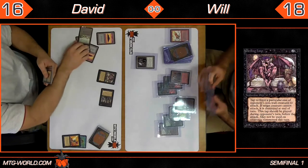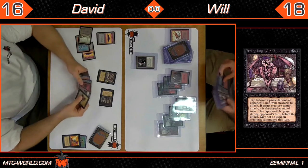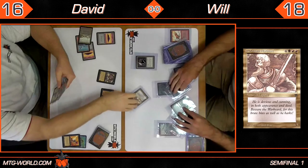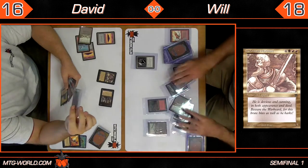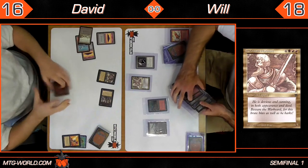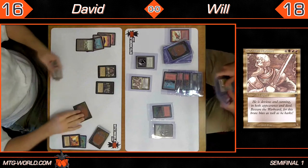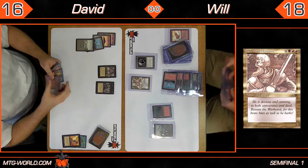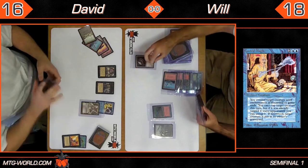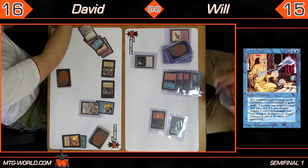Looks like a Nettling Imp. Will ticks up his mana battery. And there we go — that's a Barktooth Warbeard. David's taking a quick look at it, probably trying to decide if he just wants to kill it or steal it. Barktooth is a 6/5 and it's legendary — which back in Legends meant harder to cast and does absolutely nothing whatsoever. And here comes a Control Magic, four mana to take control, and it gets in for three. Will is down to 15.